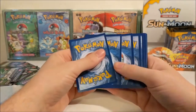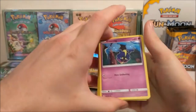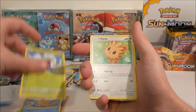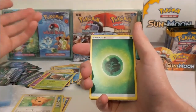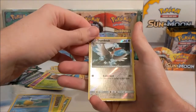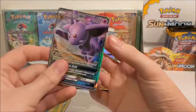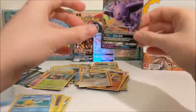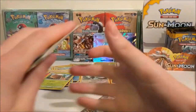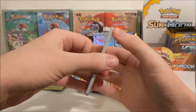Well that cut out - first time using my phone for a proper lengthy video. Fingers crossed you've not missed out on too much but here is a Cosmog, Lytton, Psyduck, Bounsweet, Lillipup, a Grass Energy, Pincer, Timer Ball, Pelipper, Trumbeak which is an uncommon bird, and an Espeon GX! We have got some luck on our side today - that's awesome!